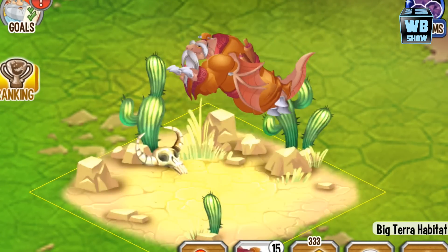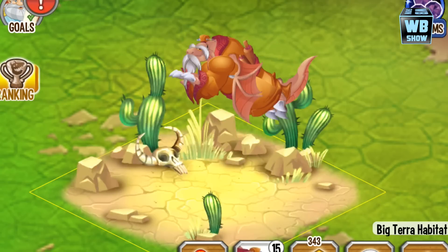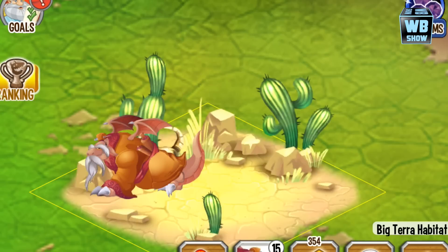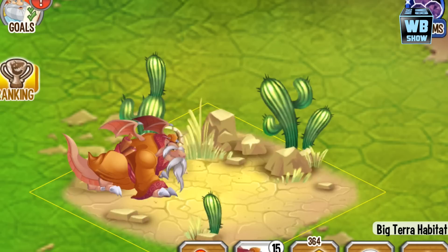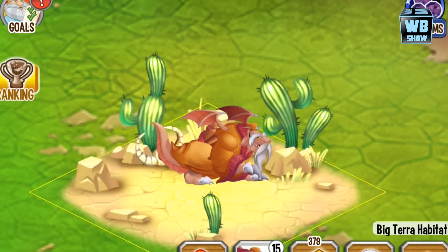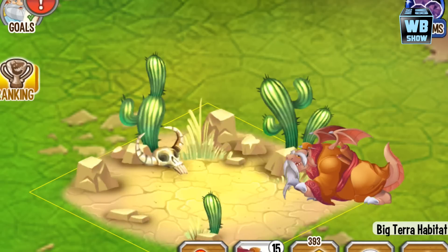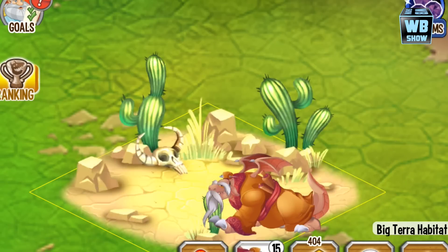You can only get this dragon through the special event. Depending on when you're watching this it may have been over, which means you'll have to wait until the next time it returns. A lot of the other dragons released before in events or special limited edition offers are being made obtainable through these events, so be sure to check daily to see if they have the dragon you want. That is the Sensei Dragon in Dragon City.